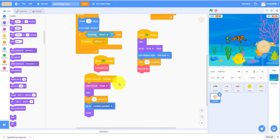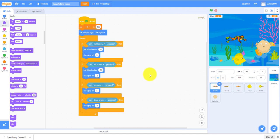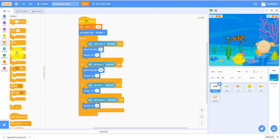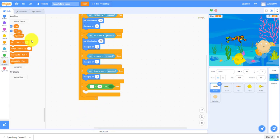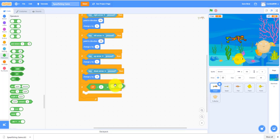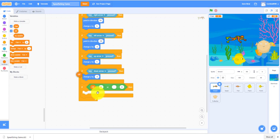It's optional, but you can add a color effect. Go to the diver and add an if-then: if HP is less than or equal to zero — you can get hit by the puffer fish twice — then broadcast game over.